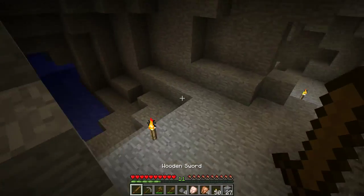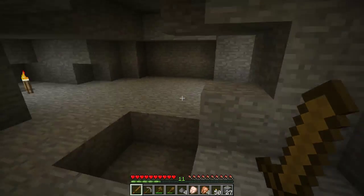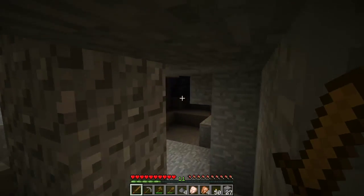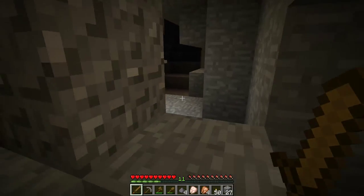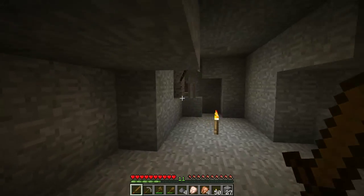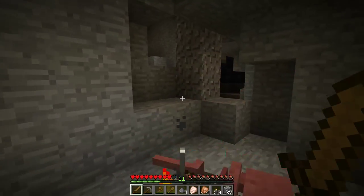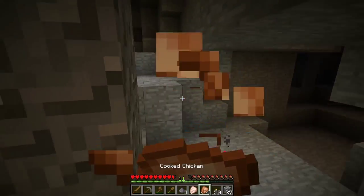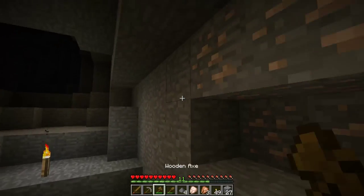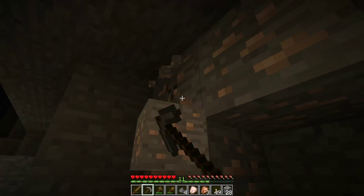It looks like we've got this cave mostly explored. We're going to try and find our way out — follow the torches and use your memory. Found a skeleton! Skeletons have bows and they will shoot you. Right there he shoots an arrow at you. If you're far away and can't get to him, be careful because he will shoot you for sure. I found more iron — I want to grab that before I leave.